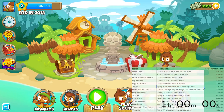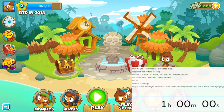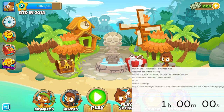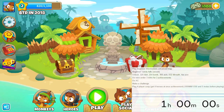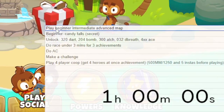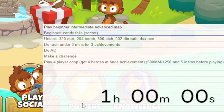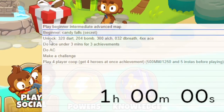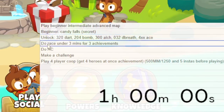Before I even begin, I've already unlocked one achievement, which is just create a NijiQ account, so I'll go ahead and bold that. I also spent a little bit of time writing down some quick notes of what game modes I should play. There's an achievement for beginner, intermediate, and advanced, so I want to play at least one of each. I want to do Candy Falls for the secret achievement, and I want to unlock Falling Towers because this week's race can be done under three minutes, which gives me three achievements.